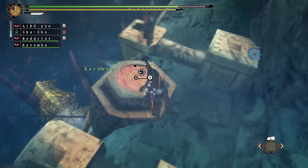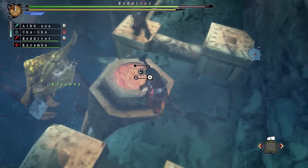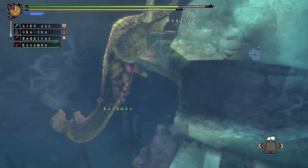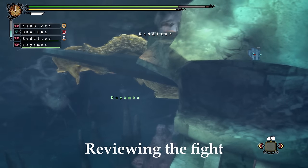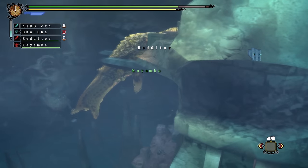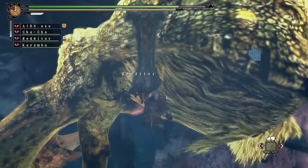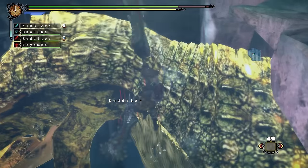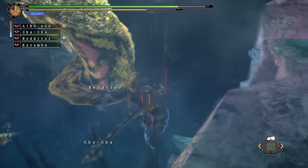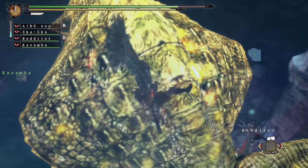Goldbeard Ceadeus is fought in the Underwater Ruin and cannot be repelled, only killed. There are a few visual differences from the regular Ceadeus, such as Goldbeard having both eyes completely covered by its horns, and obviously being covered in gold. Goldbeard Ceadeus's fight is quite different from regular Ceadeus's — at the beginning of the fight, a cutscene will play mirroring Ceadeus's cutscene, beginning with Goldbeard curled up in a ball, unfurling, and shooting a water beam. For the Goldbeard fight, the players don't need to travel through areas 1 and 2; the fight begins in the final area of the Underwater Ruin, which is an improvement from the Ceadeus fight in my opinion.